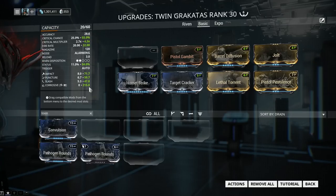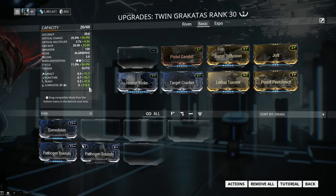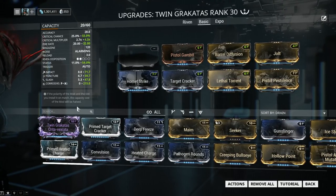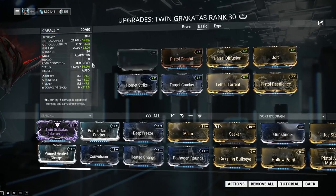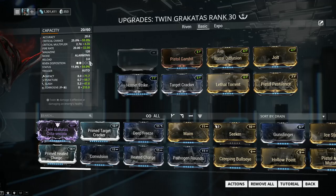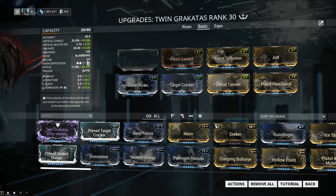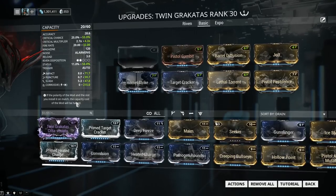Now we've got 215 Corrosive. It is worth noting that the Twin Rakatas have the lowest damage per bullet of all secondary weapons. Now, finally, the last mod slot — this is what I like to call an option slot. There are two major weak points with the Twin Rakatas: one, that 3-second reload time, which really sucks because you have a high fire rate now with Lethal Torrent at 32, so you're going to be bumping into a lot of downtime. However, the biggest issue is the total ammo capacity — stay 10-15 minutes, maybe 20 minutes on a defense, and you're simply going to run out of bullets.